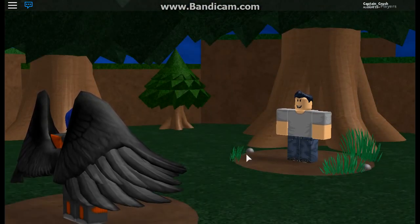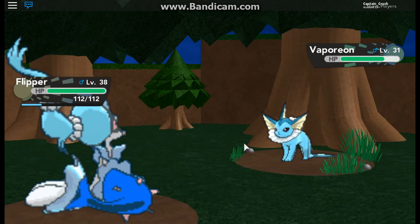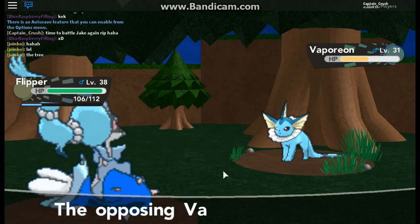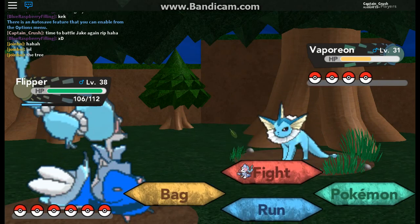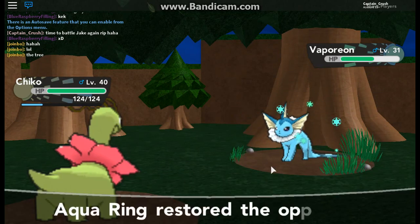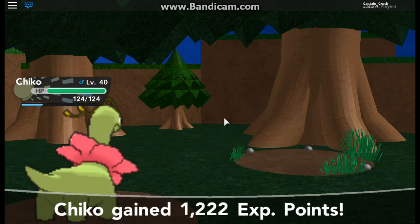Alright Jake, look at him with his dumb face. Vaporeon — let's go Flipper! Let's try our new attack, Hyper Voice. Didn't do much — Aurora Beam is not going to do much either. Disarming Voice didn't do much either — oh, Aqua Ring. In that case let's go for Chico. Acid Armor — yeah that's going to be a hint to our plan. Too bad we got Petal Dance. And down goes Vaporeon!